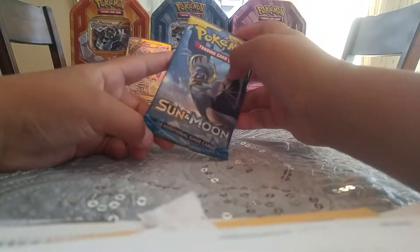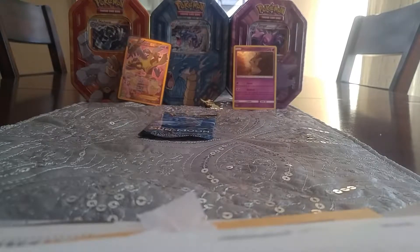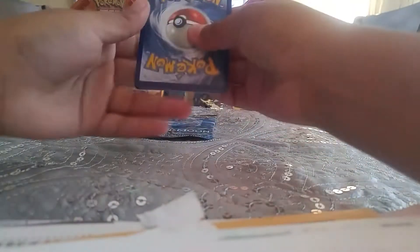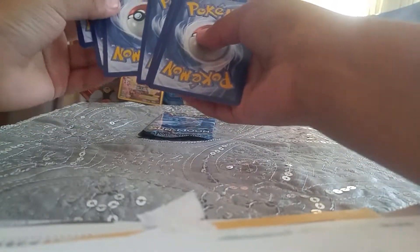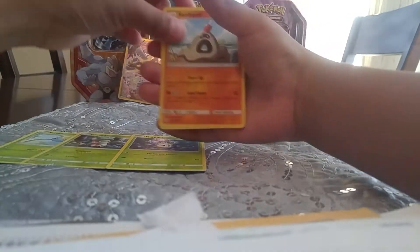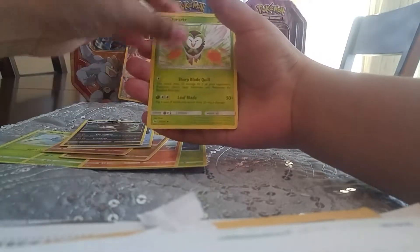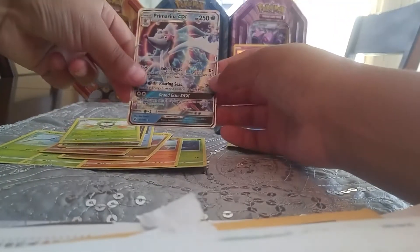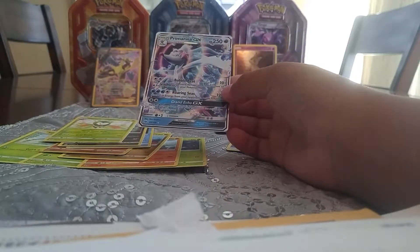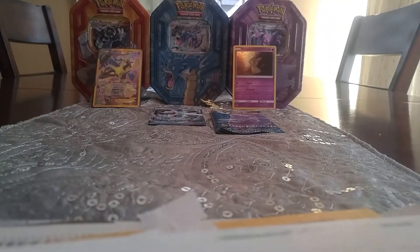My brother's going to let me open his Sun and Moon pack because the stats are pretty much the same when you get an ultra rare. So we're just going to get into it. Alright guys, so we got a Surskit, Formantis, a Morelull — three Grass Pokemon in a row, that's weird. Sandygast, Dratini, a Crabrawler, Wishiwashi, Raticate, and oh guys — Primarina GX! I got the box, guys! Mimikyu rules — you guys need to go pick up your own Mimikyu collection box. That's two hits and we still got a pack left. Imagine three out of three!